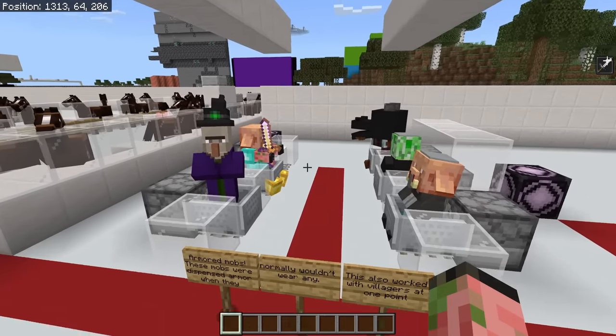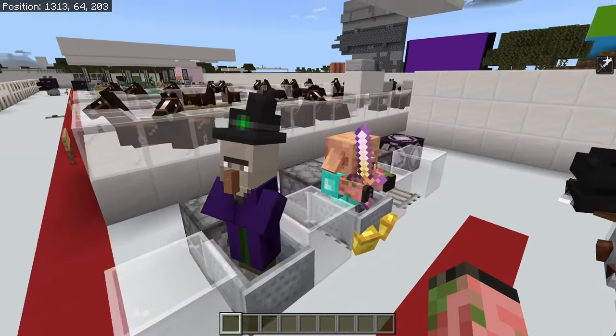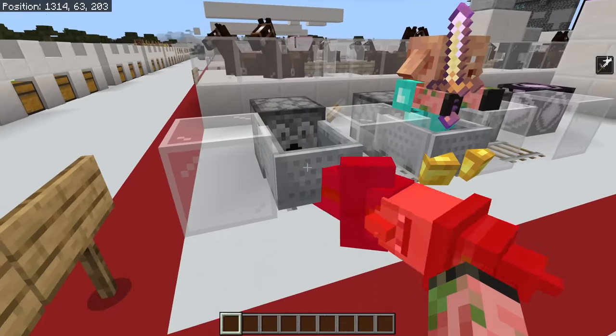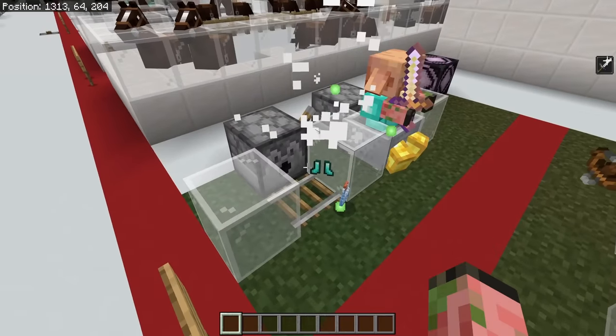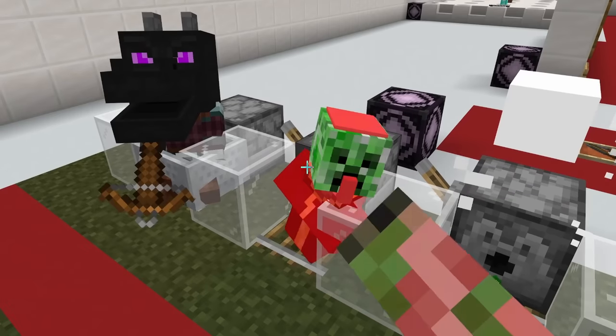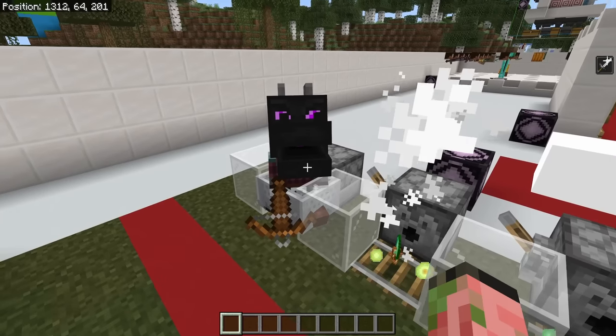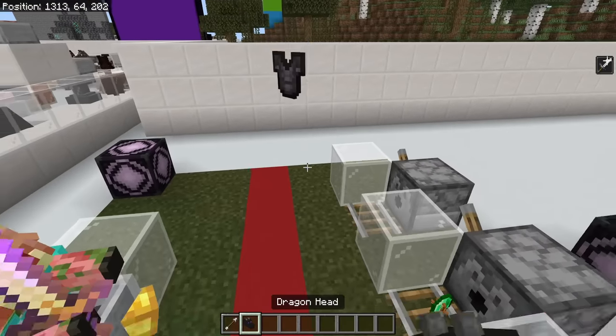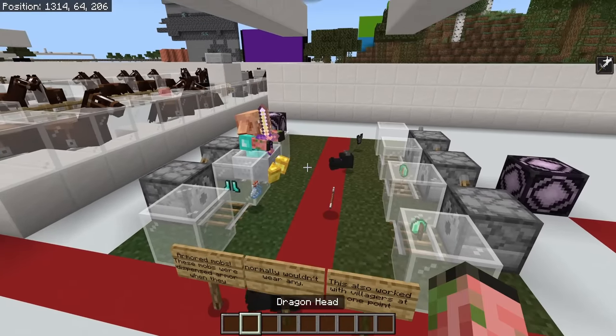We also have a couple more dispenser mobs. All of these guys are wearing armor or mob heads where they normally wouldn't be able to. This witch, for example, is wearing a whole bunch of armor — the witch dropped some boots that time, proving it was actually wearing full armor. That guy dropped some pants, and they're all wearing full armor — it's just invisible unless you have a specialty texture pack.